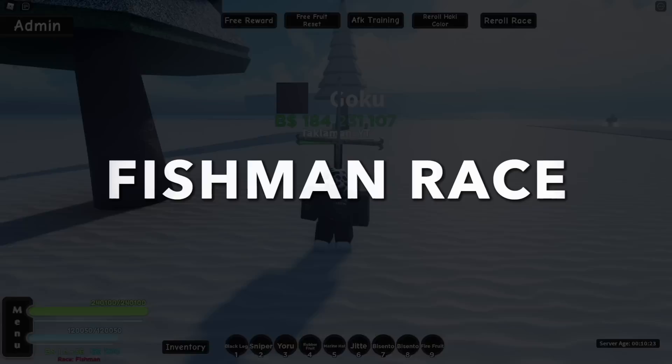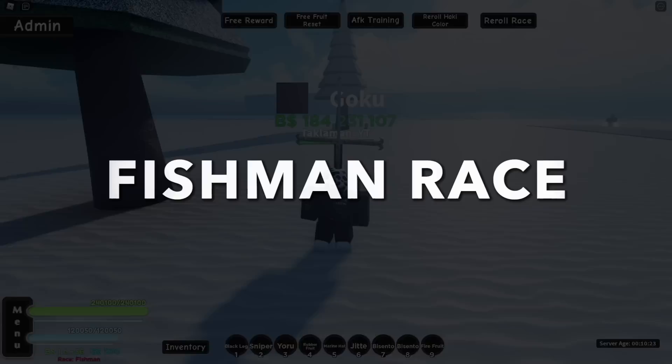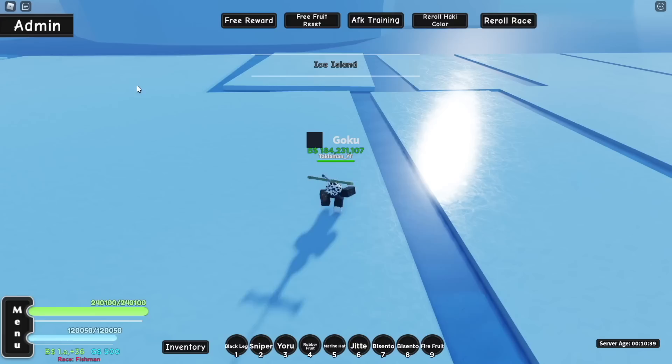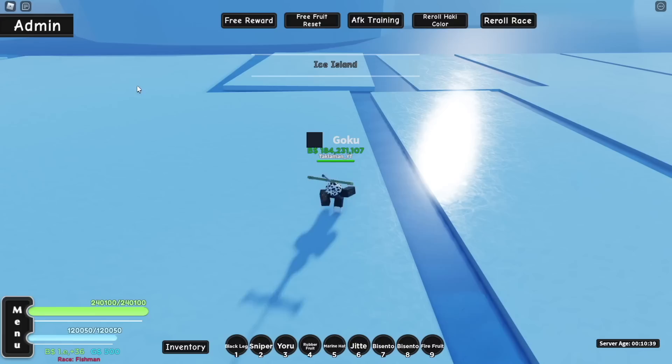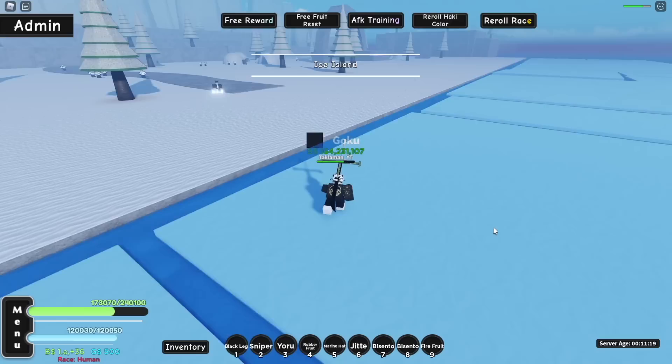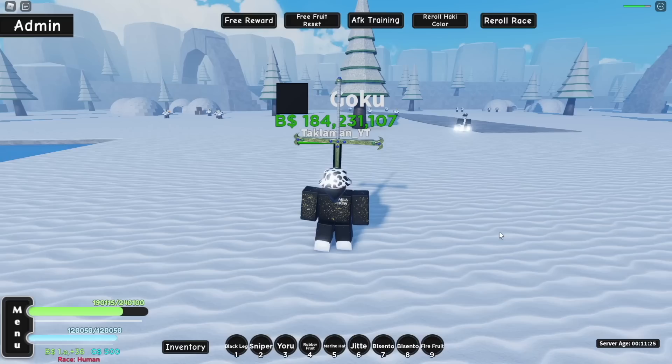Now for fish man, I'm on it already. It says reduced water damage — let's go into the water and check. Taking 240 damage in the water as fish man. Now let's switch to human race and see the difference. Oh my god, it's saying 12,000 — that is a huge difference! Fish man has massively reduced water damage compared to human, that's crazy.